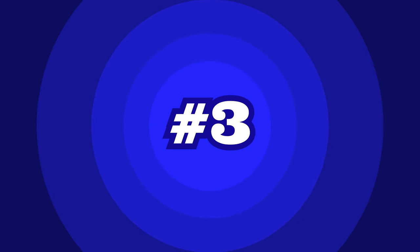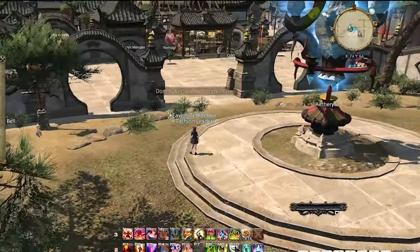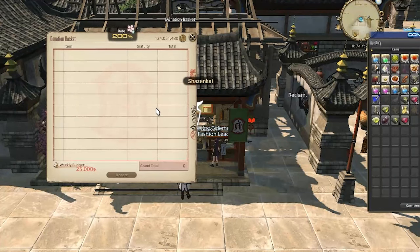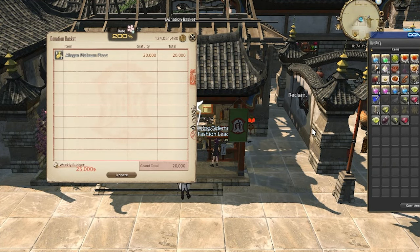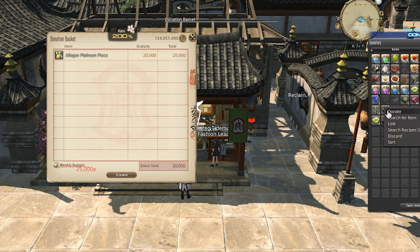For number three, let's head to the Domain Enclave. This will take just a few minutes and you can net a quick easy 20,000 gill every week. I like to turn in my 10,000 gill piece reward from last week's journal and a few level three demi materials. You can usually find the demi materials on the market board for less than the 5,000 gill that a vendor will pay you, so my strategy is just to hold on to a couple I find throughout the week. Turn them in — easy 40,000 gill right there from those three items.